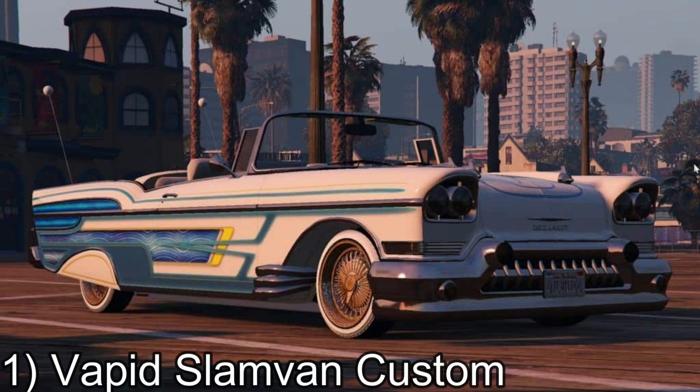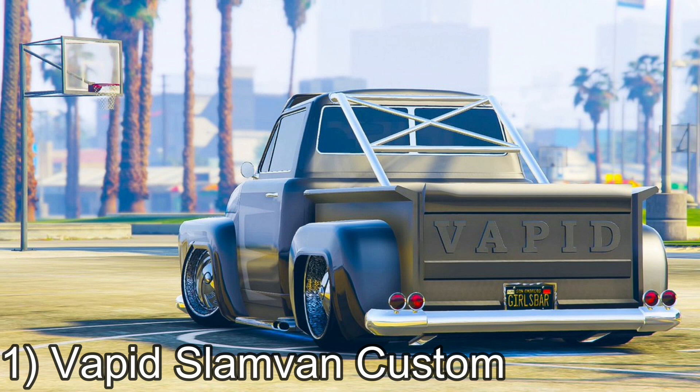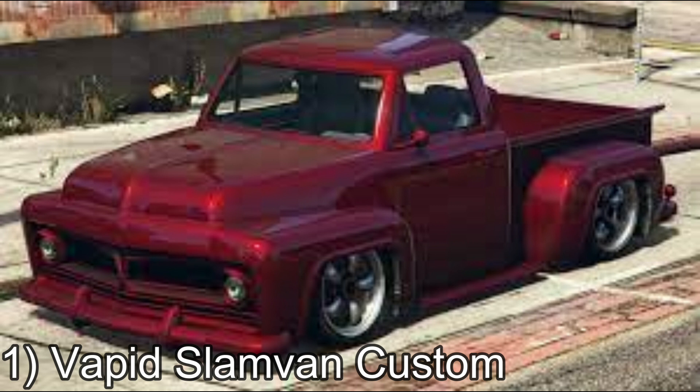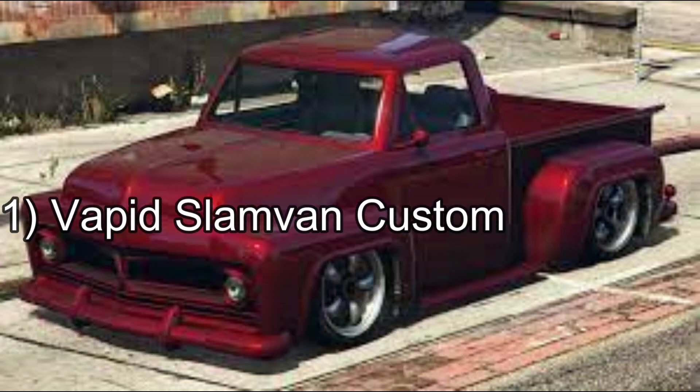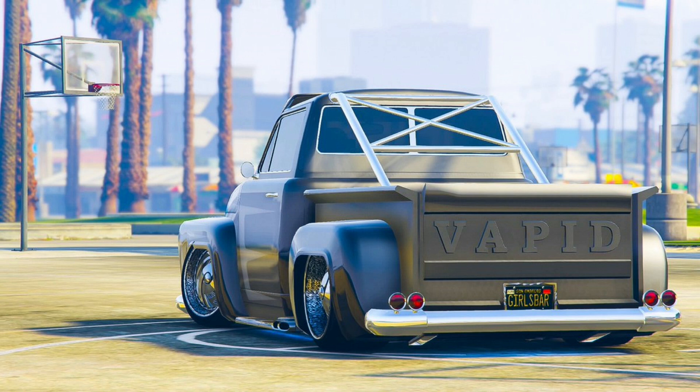Number 1: Vapid Slamvan Custom. GTA Online fans have hailed the Slamvan for being one of the best cars in the lawrider class because it is the most customizable. Defying the laws and physics of what a real lawrider should look like, the Slamvan has earned its place in the spotlight. The vehicle only costs $49,500 to buy, and then by spending a few hundred thousand dollars, players will have possibly the best lawrider in the game.